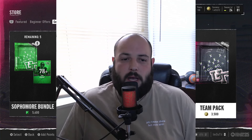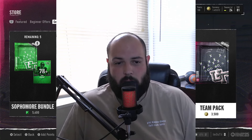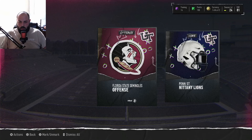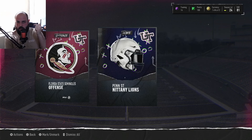I hope you guys enjoy the video. Let me know in the comments if you've tried this method. Let's get right into it. So I'm in the middle of a pack here — it's called the Team Pack, it's in the store, 3,500 coins. You get an offense or defensive playbook, a uniform home or away, and a stadium. I already listed the stadium in this pack, so you get three cards, one of each.